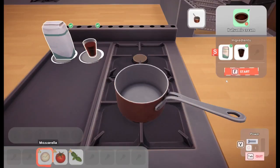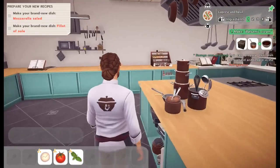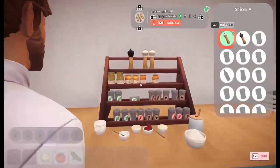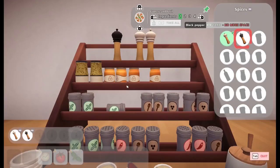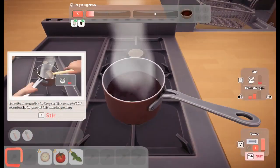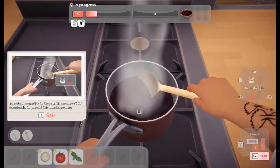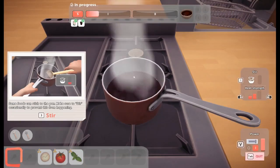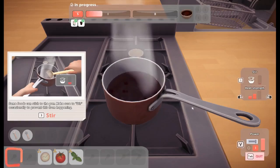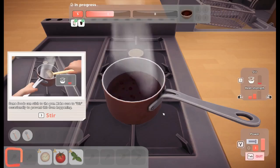Sugar and vinegar. Start. Let me get my seasonings just in case I need them. Use cooking range. Some foods can stick to the pan — make sure to stir occasionally to prevent this from happening. Stir. Little mouse activity there. You're good to go. Little seasoning necessary for the balsamic cream — more like a balsamic reduction sauce, I believe. Just sugar and balsamic vinegar, cook it a little bit to thicken it up.